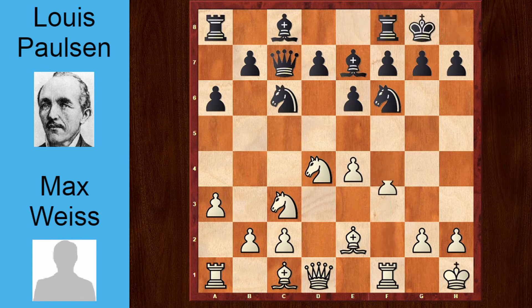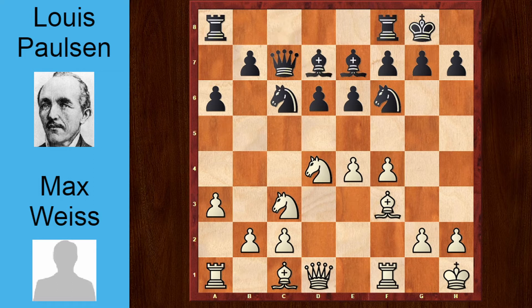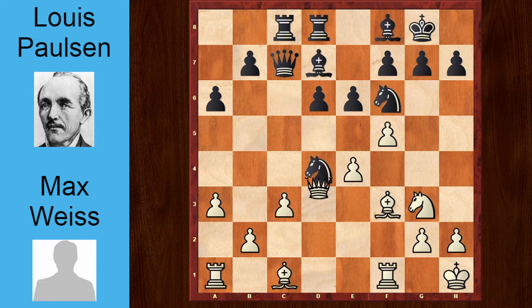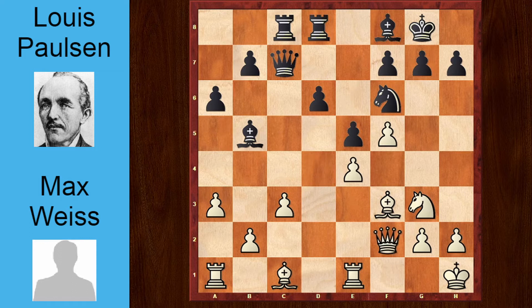So king h1, castles, f4, d6, bishop f3, bishop d7, knight c2, rook ac8, c3, rook fd8, knight to g3, bishop f8, f5, knight takes d4, queen takes d4, bishop e5, rook e1, e5, queen to f2, knight to d7, bishop e3.